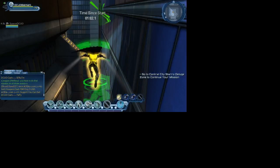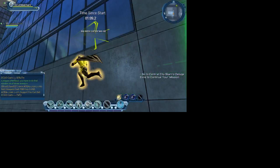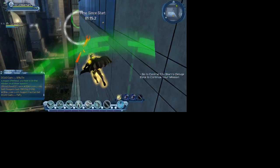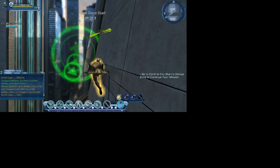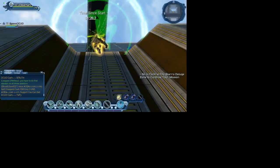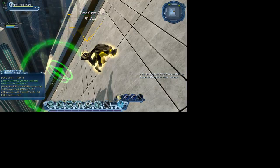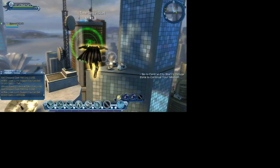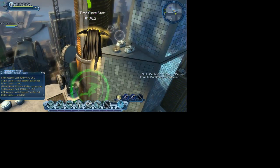Gotta fly, slide through these buildings, drop a little bit. I got that one. Rocket-assisted glide helps a lot because it's faster than normal gliding. What movement set did you give him?